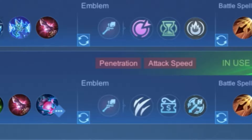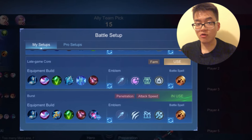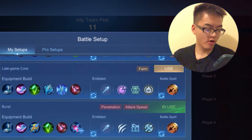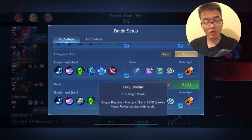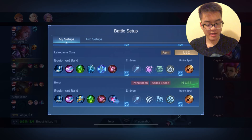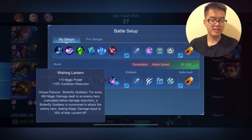This is the go-to build right here. We got that penetration and attack speed, even though his new ultimate can't deal with attack speed effects. But overall, he deals more damage, so it doesn't really matter in the long run. Lightning Truncheon for more burst damage, Holy Crystal for more magic power, more penetration, and we also got the new item, Wishing Lantern, to deal with those tanks.